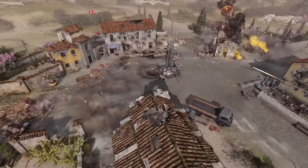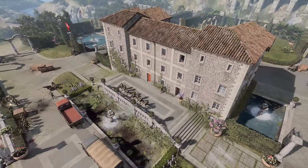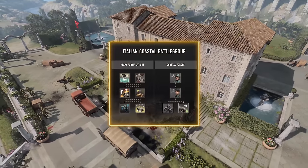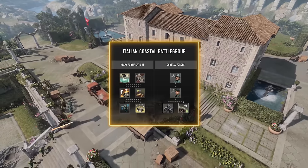So let's take a look at what's new under your command. The Italian Coastal is split into Heavy Fortifications and Coastal Forces. Let's review Coastal Forces first.